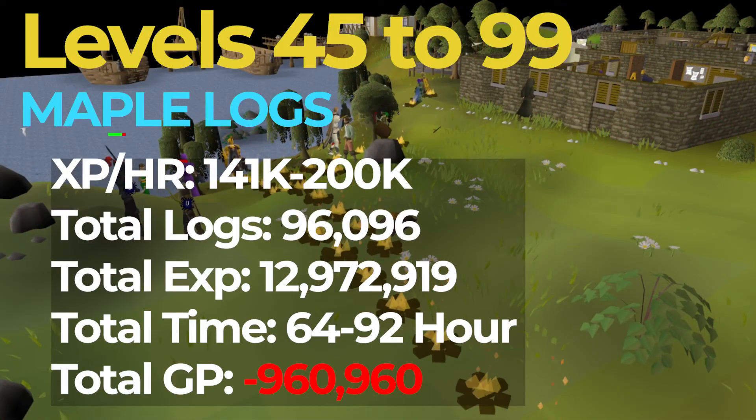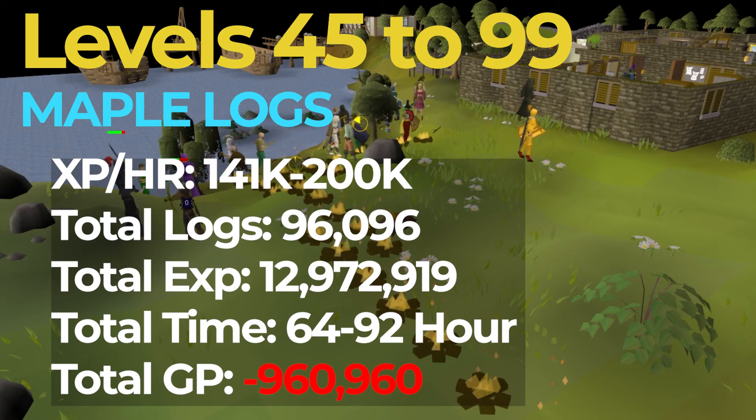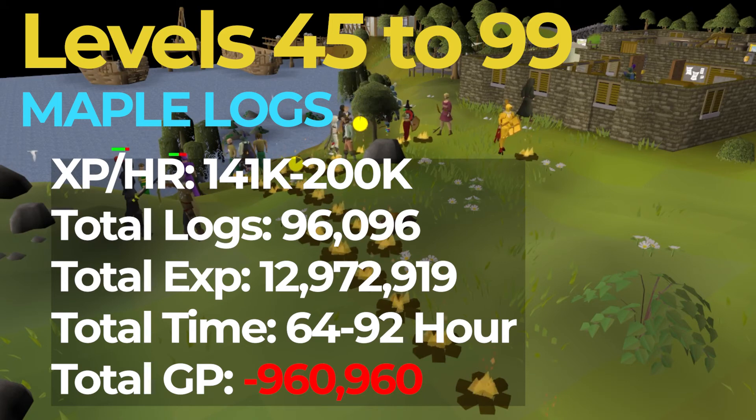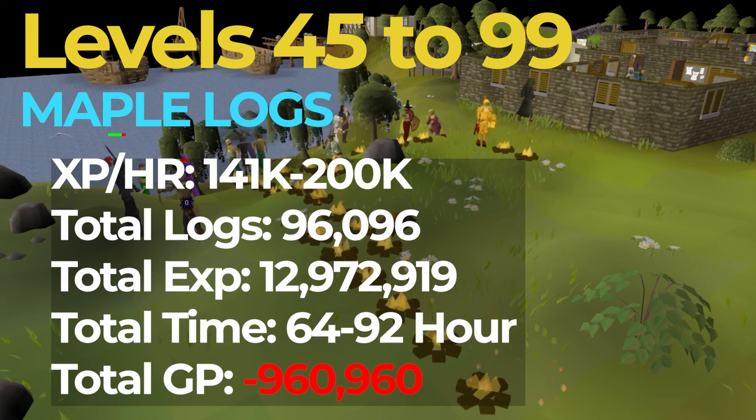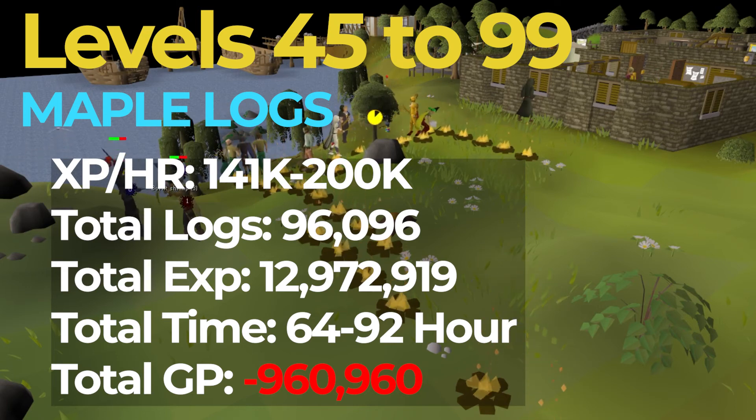That second budget method is Maple Logs. You're going to want to do Maples from level 45 to 99 if you decide to go this route, and you should be getting around 141 to 200k XP an hour, making it substantially faster than Willows to 99. If you choose this method, you will need 96,000 logs, or roughly 13 million XP, which should take you 64 to 92 hours to complete, while costing you only around 1 million GP. Because of this method's low cost and faster XP rates, I think it's definitely preferable to Willow Logs.